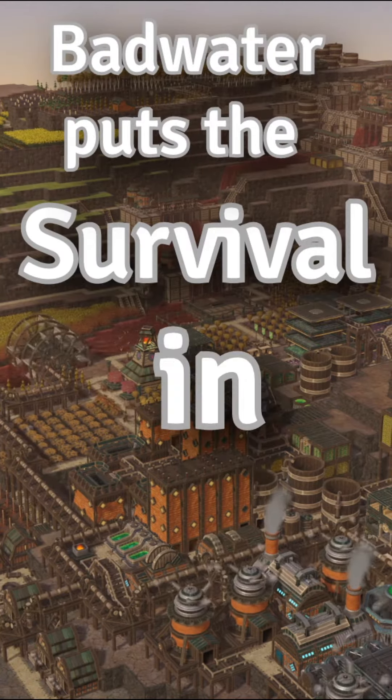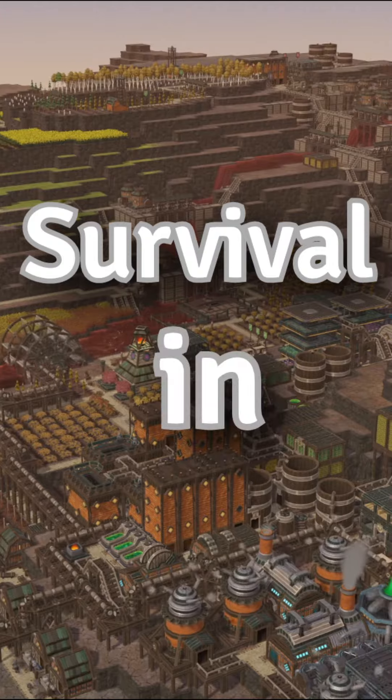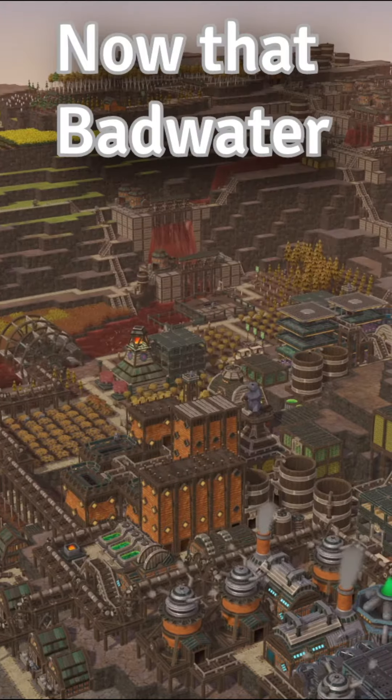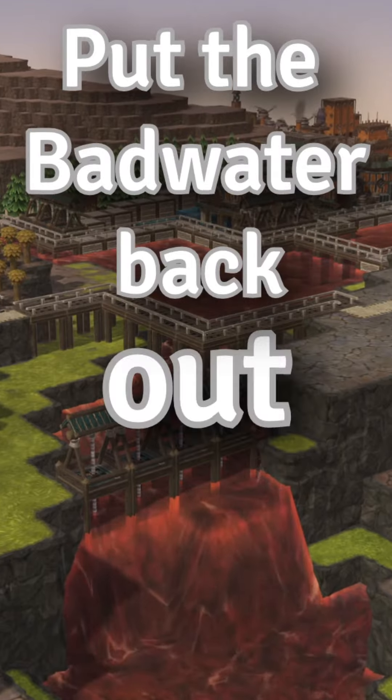Bad water puts the survival in survival city builder, but how do you put the survive in survival city builder now that bad water has been put in? The obvious answer: put the bad water back out.